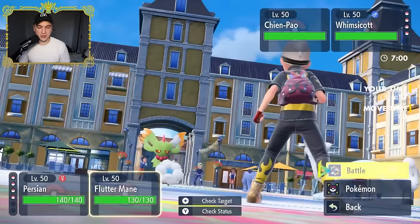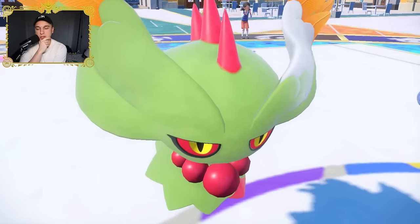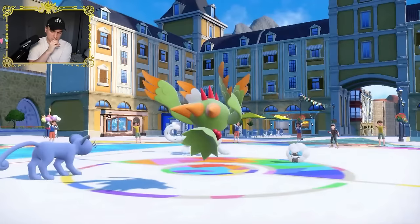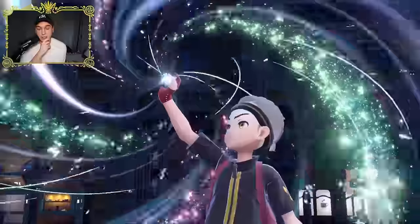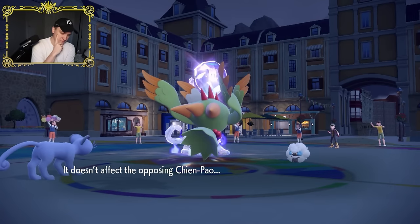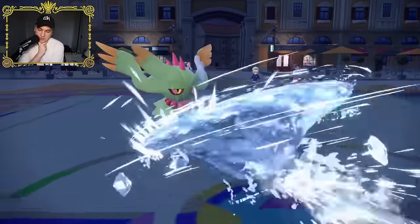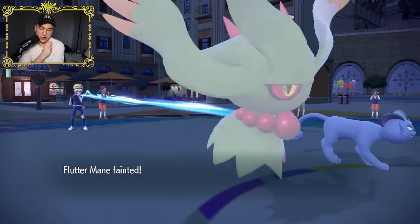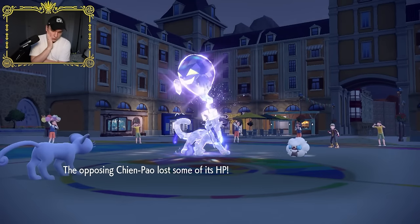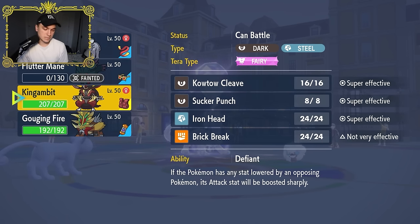What we can do here is Fake Out the Chien-Pao. I don't need to Tera yet because I'm just going to Dazzling Gleam. There's a better chance the Covert Cloak is on the Whimsicott, not the Chien-Pao. If they Ghost Tera — okay they are going to Tera something. Can they one-shot my Flutter Mane after a Tailwind? I'm glad I didn't Tera because that would have potentially been even worse. Yeah there's no bulk in Flutter Mane — it should drop. It's Life Orb as well. Sucker Punch hard threatens that thing now.